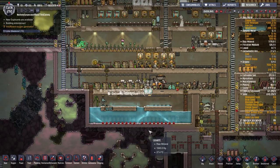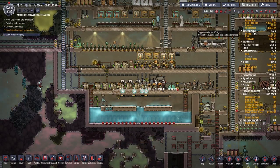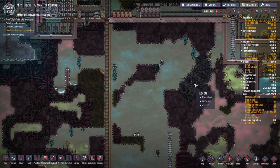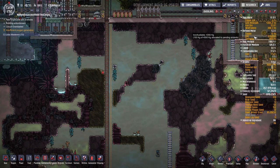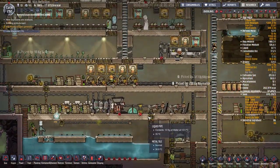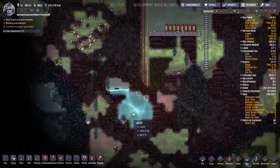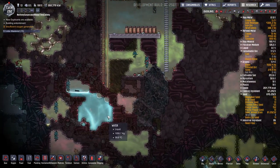Rudy here and welcome to Oxygen Not Included. I've been busy mining and processing iron — mining out this entire region of massive iron deposits. We have over 50 tons of iron ore and we're constantly refining it into iron so we can make our beautiful metal tiles. This is all in preparation of going down here and making a pump, because we're finally going to take advantage of this geyser to supplement our water supply.